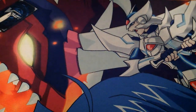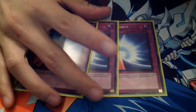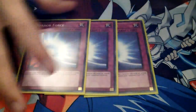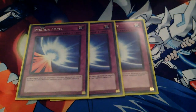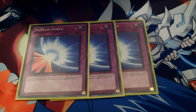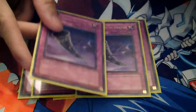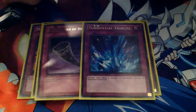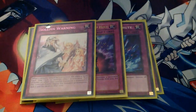I also run three MSTs and one Book of Moon — I don't want to run Heavy Storm on this. For the traps, I run three Mirror Force, because it's unexpected. In the July format you have to expect the unexpected — whether your opponent is playing three Mirror Force or three Dimensional Prison. I also run two Breakthrough Skills, two Black Horn of Heaven, one Torrential Tribute for summon stopping, and one Solemn Warning.